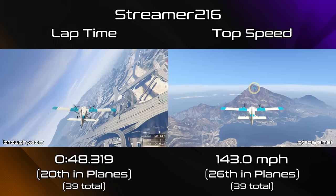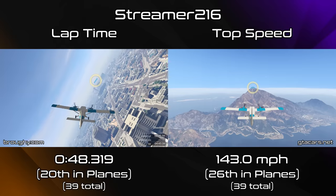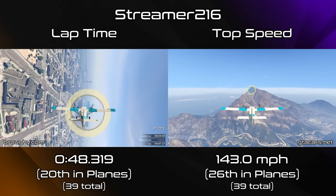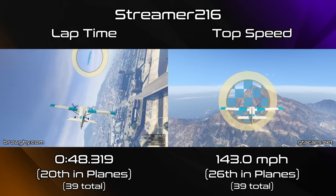When it comes to the Streamer 216, it's basically a slightly quicker Cuban 800 but without the space in the name. Top speed wise it's about 1mph faster than the Cuban 800 and 1mph slower than the Duster. Not really the nicest to fly — quite unresponsive and lazy when turning.